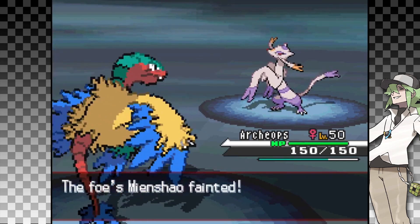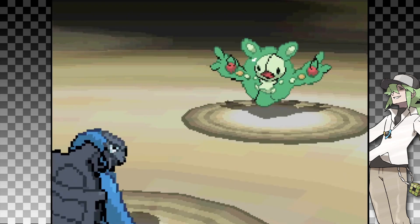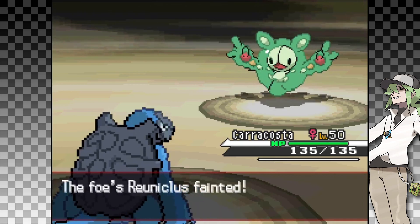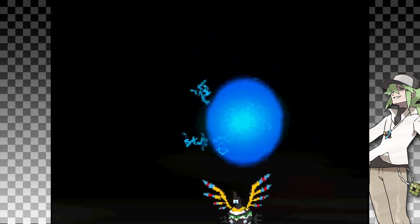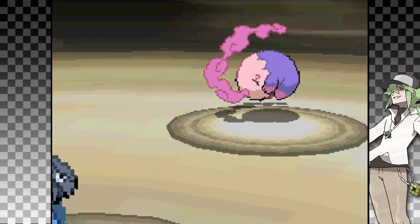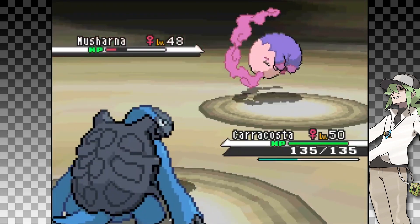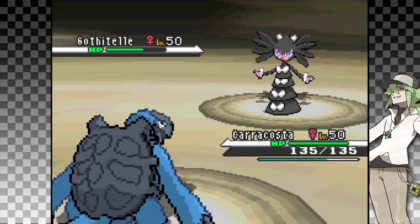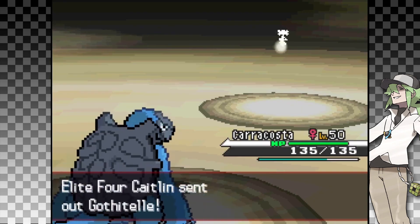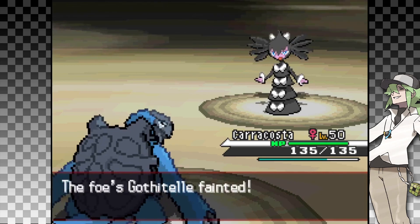Thereon, Archeops was able to KO the Conkeldurr and Mienshao. Next up is Caitlin, the Psychic-type Elite Four member. I did lose the first few attempts because I wanted to run where their Pokemon would miss their initial attack. But eventually Zoroark feinted the Reuniclus with one critted Night Slash. For Sigilyph, I used one of my Fusion Bolts — while it does KO them, I can't use it willy-nilly. I brought out Carracosta on Musharna, used a Night Slash, and they retaliated with Psybeam. Since Zoroark is a Dark-type, this ain't gonna hit us. I then slashed them for the finishing blow. I failed to take out the Gothitelle in one hit, so I started over. After another 5 attempts, I'm back at Gothitelle. I use a Night Slash, and since it was a crit, I was able to win — on my 17th attempt.